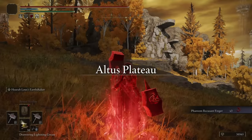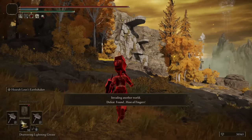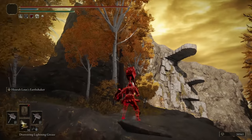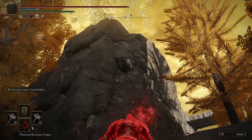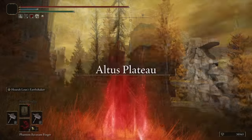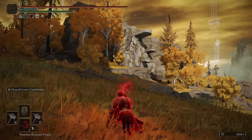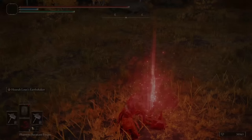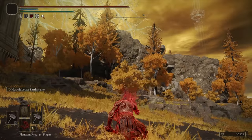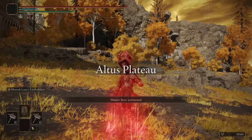Ooh, an Altus Plateau invasion — right after the Windmill Village, kind of the same area almost. We found the host. Although I think the host is up top — I probably need to use the Rucsing Finger. I see you've chosen a very beautiful spawn for me — it's not like I've been here before or anything. Third time is hopefully the charm. And apparently, third time is not the charm.